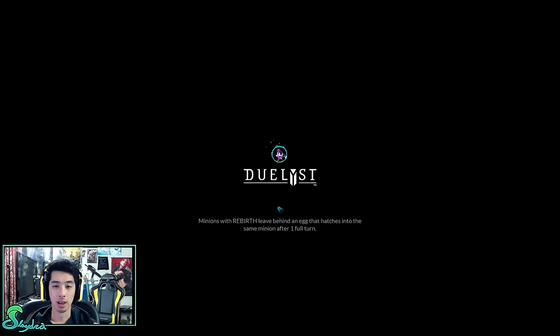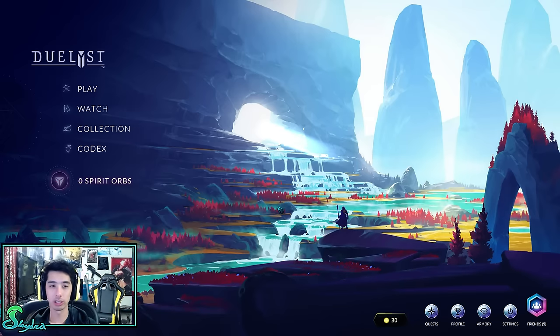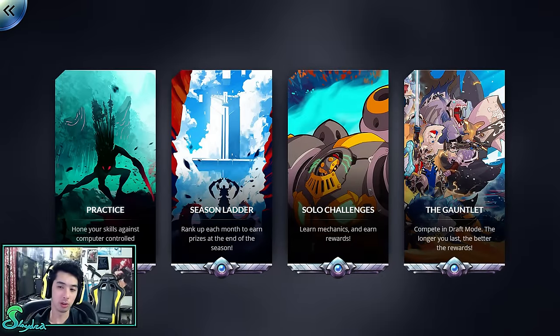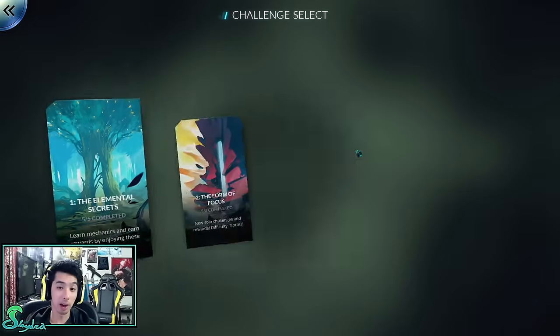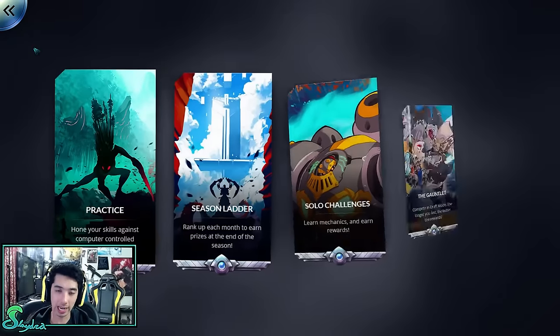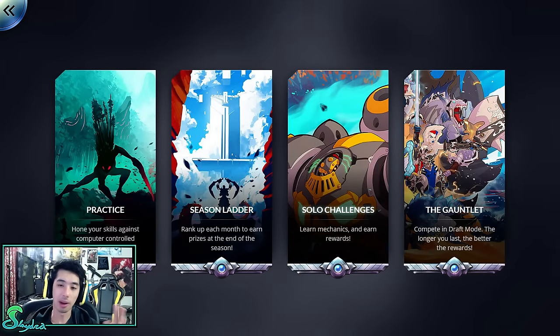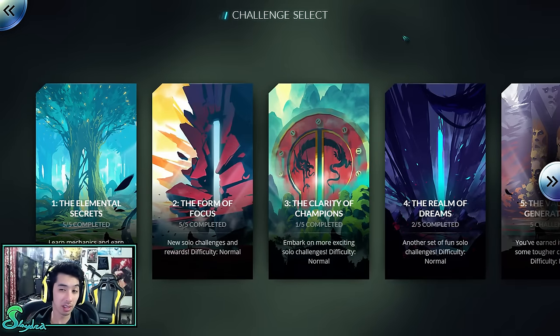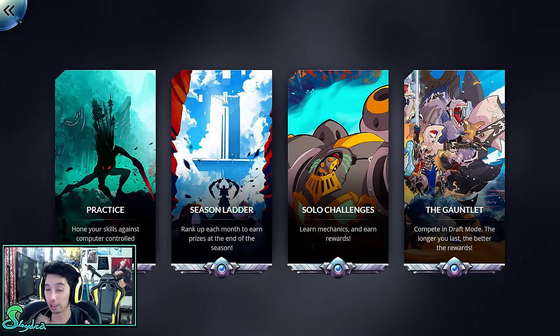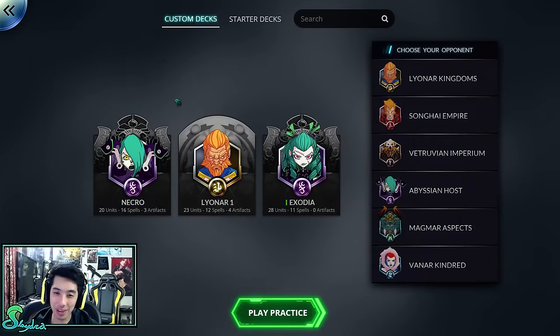Let me show you guys some of the cards and interesting things in this game. If you first start out the game, you'll see there's practice, season ladder, solo challenge, and the gauntlet — which is draft. The solo mode is like puzzles. The puzzles are literally 'defeat this person in one turn,' so it's basically like a Yu-Gi-Oh puzzle. This is primarily a multiplayer game, though, and I think it should be — playing against AI isn't the most fun.